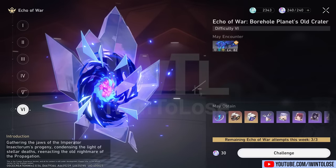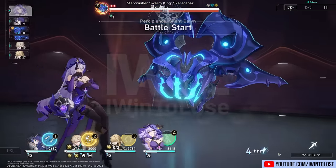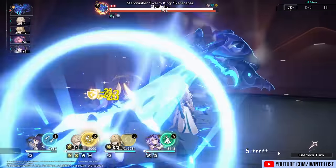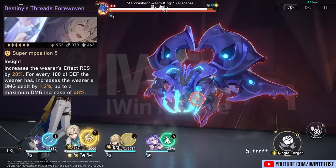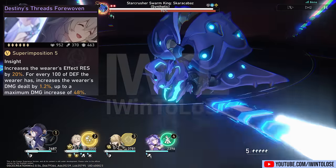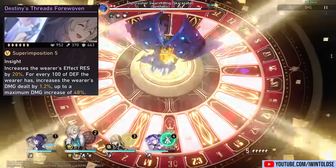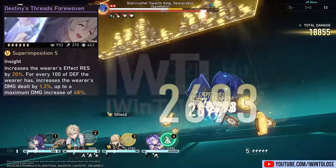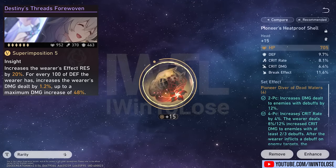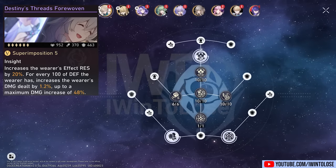I did two quick damage tests versus a single target with three debuffs on the enemy, so that way the Pioneer's buff doesn't get messed up. And we're going to be paying attention to his follow-up attack damage. Starting with the free-to-play friendly light cone, which you can get in the Memory of Chaos shop — Destiny's Threads Forewoven — we can see that Aventurine's follow-up attack did 18,855 damage. Here is the build for it, where unfortunately I wasn't able to reach 4,000 defense with this light cone because of its lower base defense stat, but it is what it is.